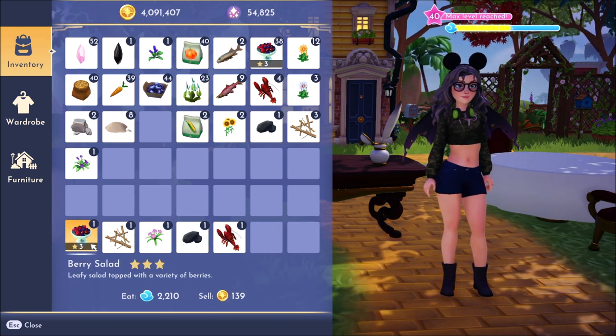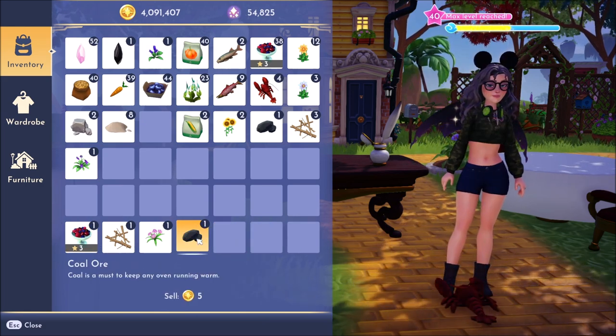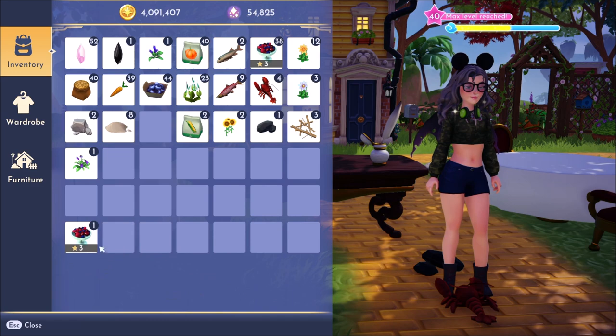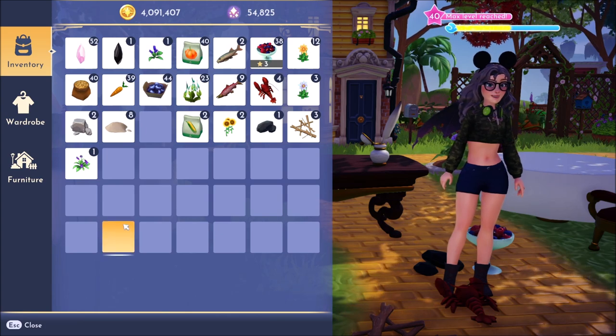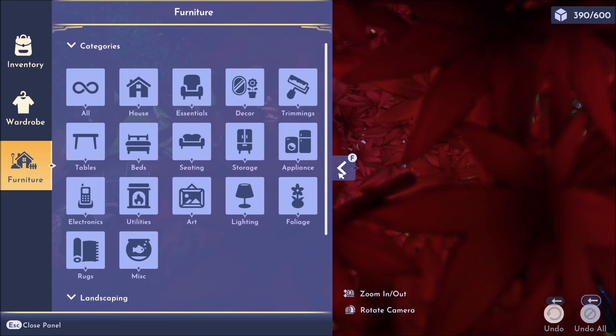Once you have your stack split to one, go ahead and drop them on the ground. We're going to throw this rock on the ground, same with our flour, our sticks, and our berry salad. Once you've done this, you're going to go into your furniture edit mode.